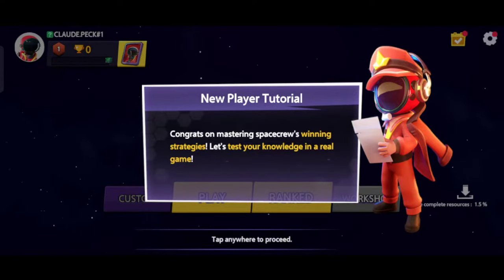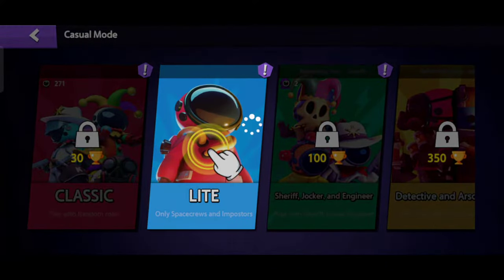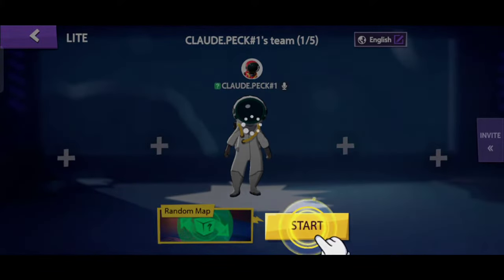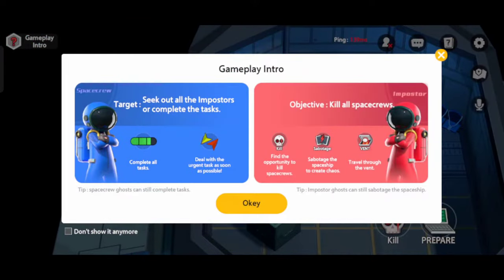Congratulations — you now know how to win as a space crew. Tap here to enter classic. Tap here to select basic. Tap here to start searching for the impostor.